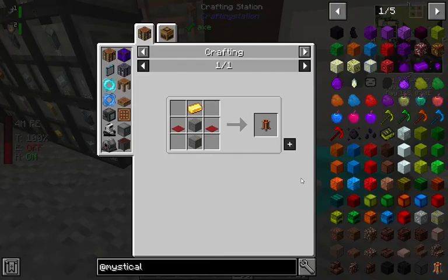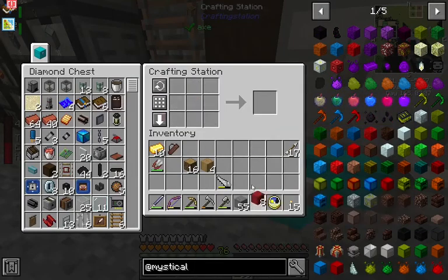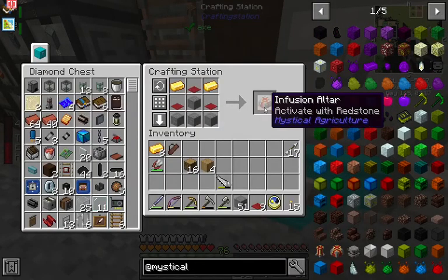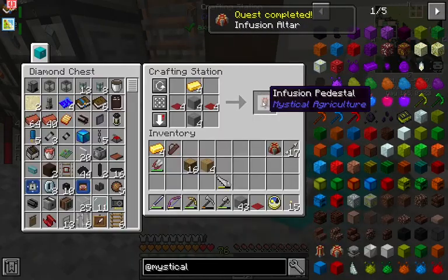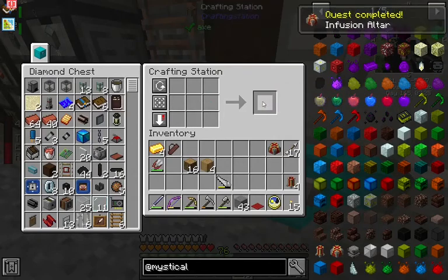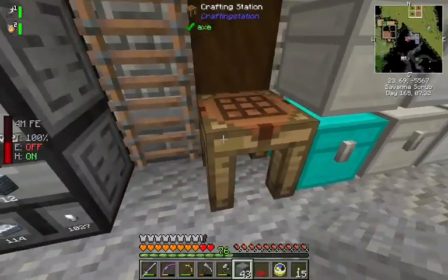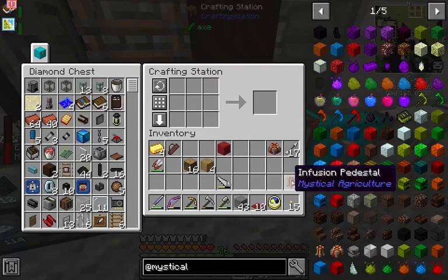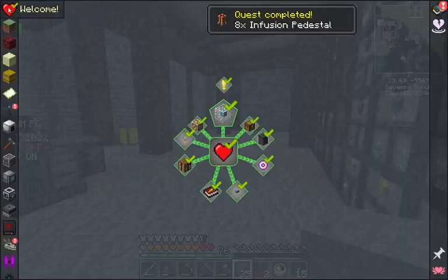What we're gonna do is go ahead and make a bunch of red carpet. We're gonna need ten gold total. And a bunch of stone. Now we're gonna make one infusion altar and we're gonna make eight of those pedestals. Let's hope we have enough red carpet to do that. There we go. And that's another quest. Oh, we got this - it's a loot bag!